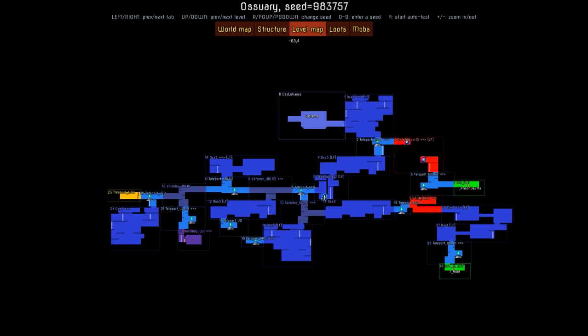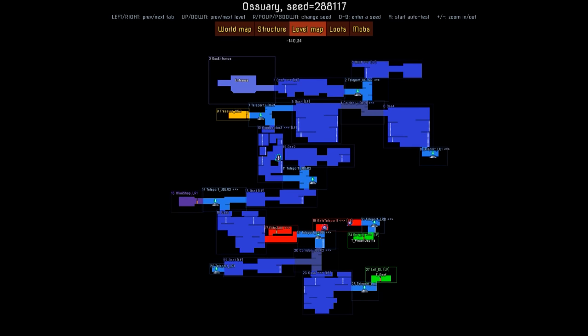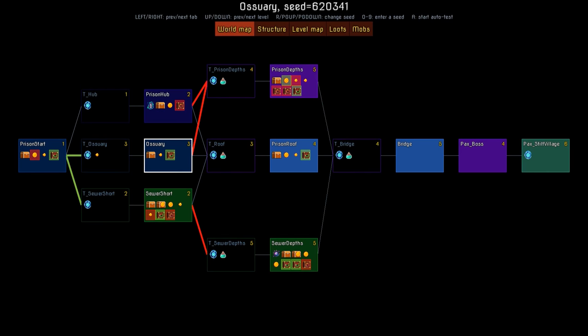What you're seeing on the screen are random variants of our ossuary biome — it's one of the levels. As the game is procedurally generated, the structure is never the same. But there are also some handmade and fixed elements. For example, the map that you're looking at — that's the island, the whole world of Dead Cells — and that's fixed. That's how the biomes are connected, the connections between them, what you need to unlock — that always stays the same.